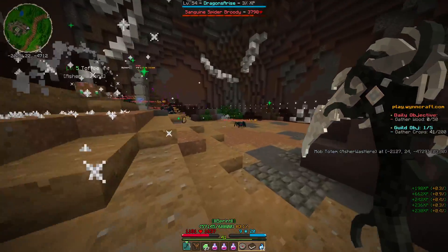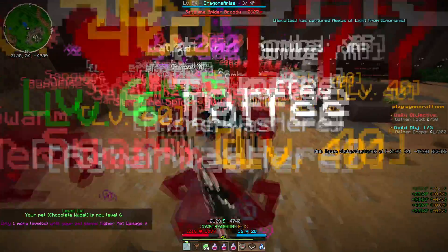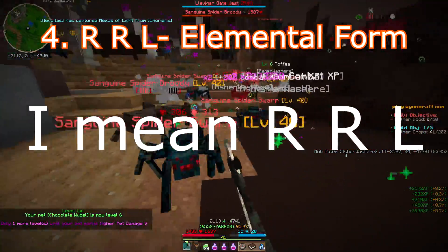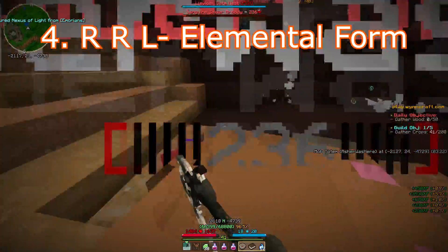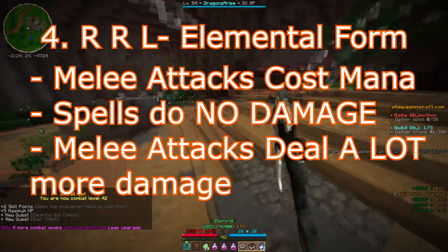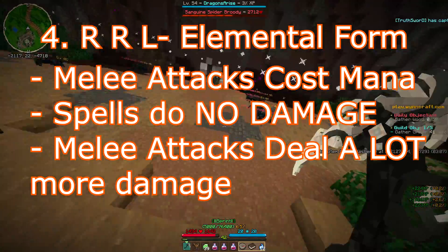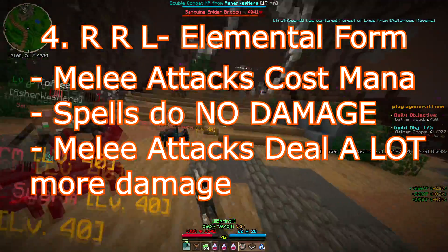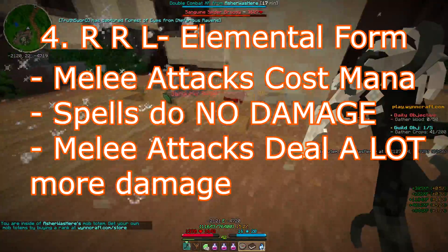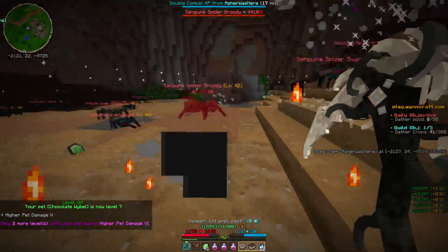Finally, we have our fourth and most powerful spell, which completely changes everything about the class. This is probably the most difficult part to implement, but I feel like it could work in WinCraft's logic. This spell is called Elemental Form. It is the right-left-left spell, and it utilizes all the elements you can wield to greatly empower your melee attacks. This makes you do a ton of melee damage, but all of your spells while this spell is active deal absolutely no damage. You can recast the spell to cancel it, or melee attack mobs until it wears off, as each melee attack drains two mana, and the spell wears off when you lose all your mana. You can't use the spell again until you regain all your mana.